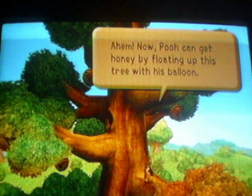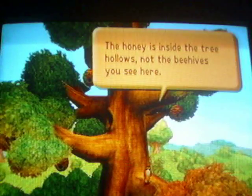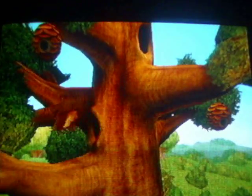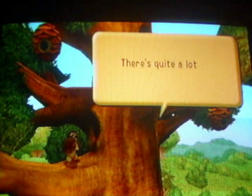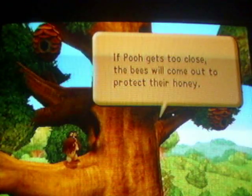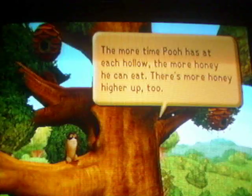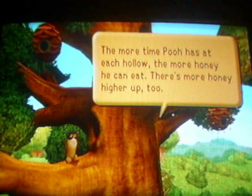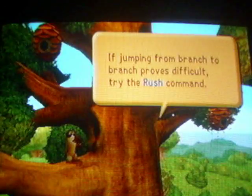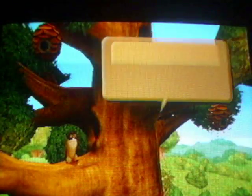Ahem. Now, Pooh can get honey by floating up in this tree with those balloons. The honey is inside the tree hollows, not the beehives you see here. There's quite a lot of honey in this tree. If Pooh gets too close, the bees will come out and protect their honey. If they get to Pooh, they'll pop his balloons. Walk onto the bees and swat them away. The more time Pooh has at a honey hollow, the more honey he can get. There's more honey higher up. If jumping from branch to branch is difficult, try the rush command. Rush can help you catch up to Pooh quickly, but it isn't fully reliable. Good luck.